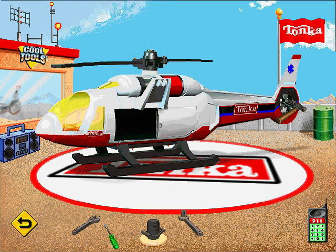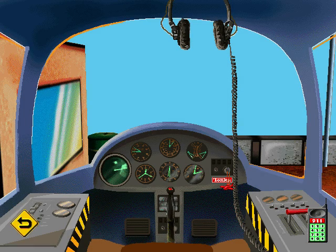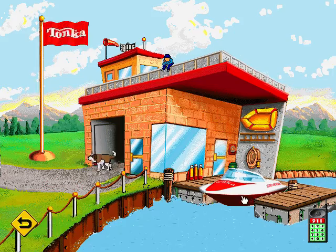Phew, that was hard work! Now that this chopper is all fixed up, she looks like new. You can print a picture of this beauty by clicking on the print icon, or take her up for a test flight — just click on the cockpit. Click on things to see how they work. If you want to take this chopper up, turn on the ignition, pull back on the control stick, and away you'll go. Need my help? Click on the 911. That chopper can fly with pride now. Good job.